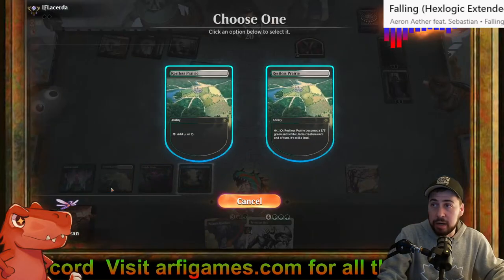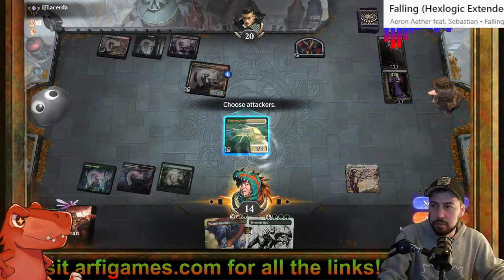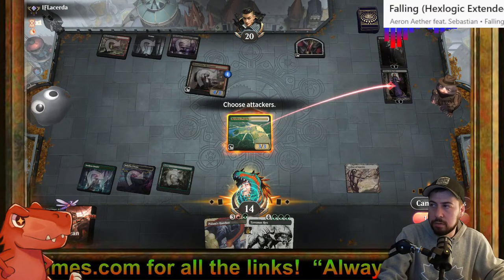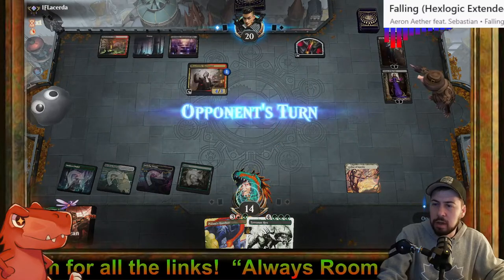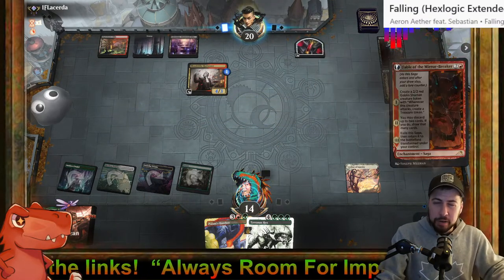Actually I can make Restless Prairie a creature — let's do it, go time. I like trying to take down Liliana.